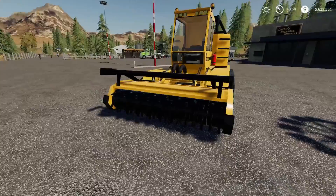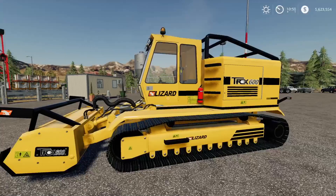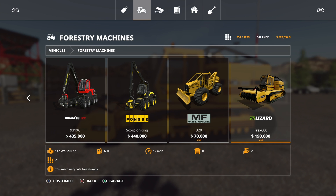Loads of detail on this - really nice detail too. We're going to have a look at it in store in a second, and then we're going to have a look at it in operation. So in store, this is under forestry equipment or forestry machines. We scroll across and find it at the end - the Lizard Trex 600. 190,000.